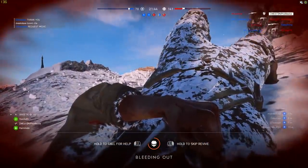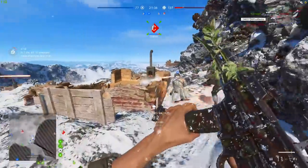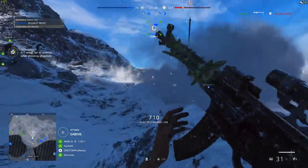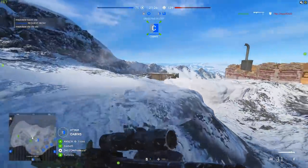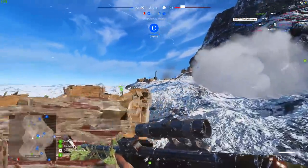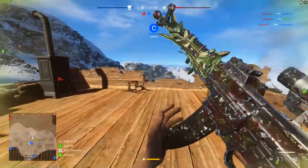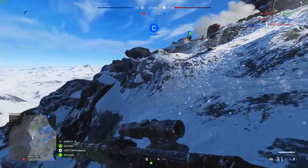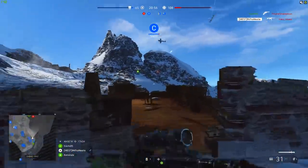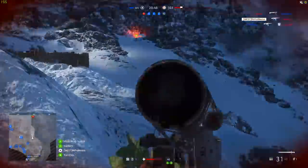Up next we have Fjell 652, the infantry-dominated Norwegian mountaintop that also plays host to a massive skybox allowing pilots to dogfight. Fjell was designed with similar intent to Argonne Forest in Battlefield 1, with a limited number of lanes between each capture point creating natural clashes of infantry. However, the map is wider in its design and supports several flanking routes that can break the two front lines clashing together, and the mountain itself is used to create these different paths.